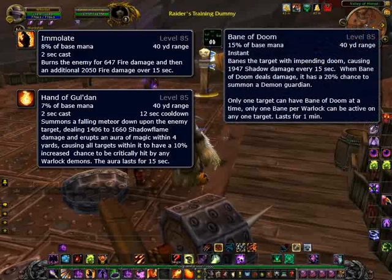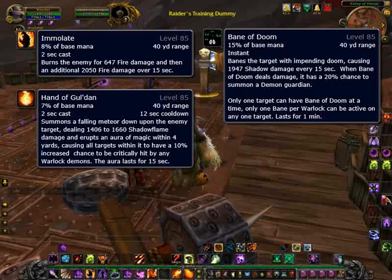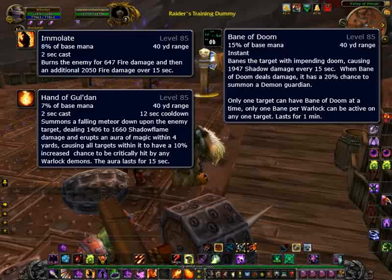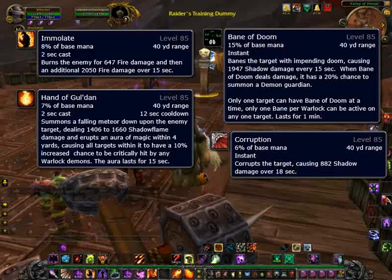After the Hand of Gul'dan, you're going to use your Bane of Doom spell. This one is going to cause Shadow damage, lasts for a minute, and has a chance to summon a Demon every time it ticks damage. Following your Bane of Doom, the last DoT you're going to cast is your Corruption, which causes Shadow damage as well. Between the four of those, you're going to want to keep them up on your target 100% of the time, depending on your talent points.